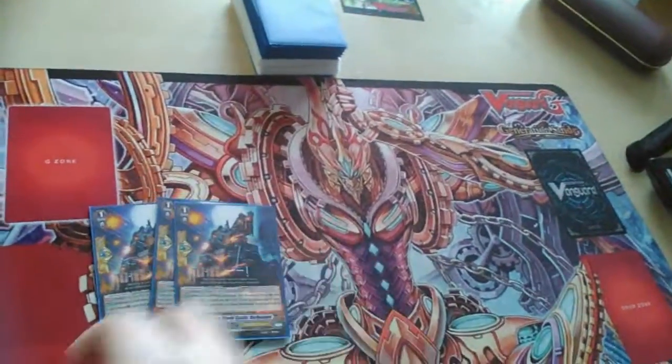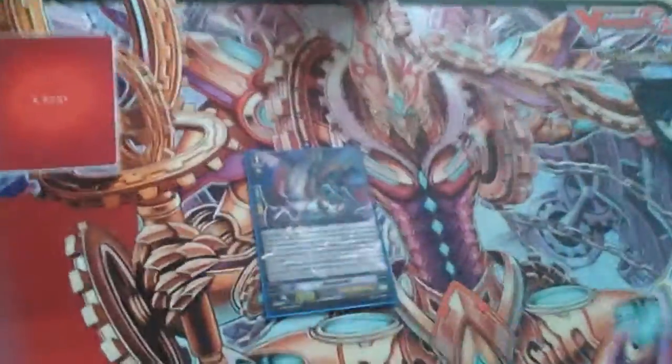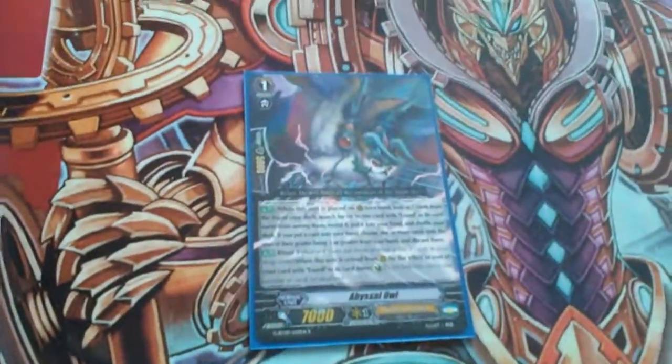For grade ones: four perfect guards, just the standard perfect guards. One Abyssal Hall — except this guy is worth a lot of money in the UK, so I'm trying to get more of him.